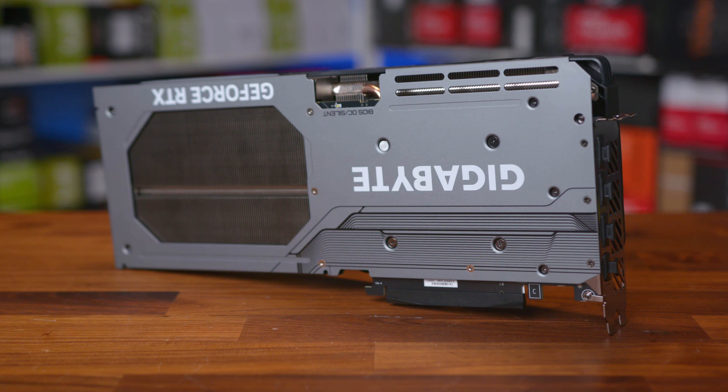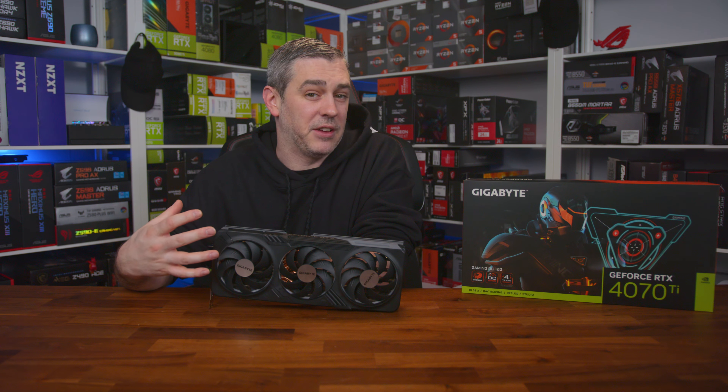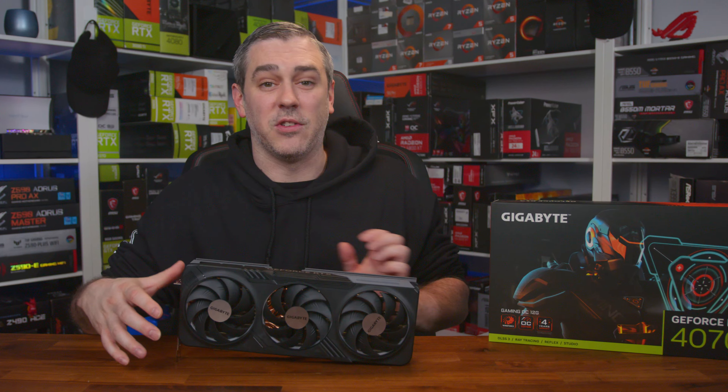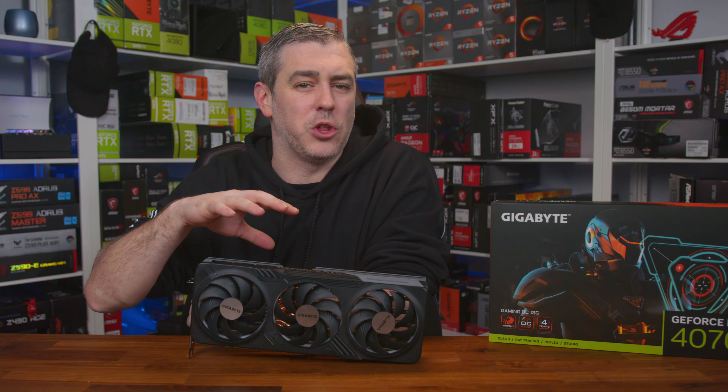Speed-wise, the reference clock speeds come in with a base clock of 2310MHz, a boost clock of 2610MHz, and a memory clock of 1313MHz (21Gbps effective), though AIB models may differ. The card I have here today is the Gigabyte RTX 4070 Ti Gaming OC — we will have a separate video going through that card's cooling, power, performance, and overclocking.